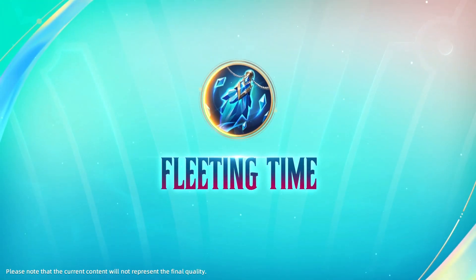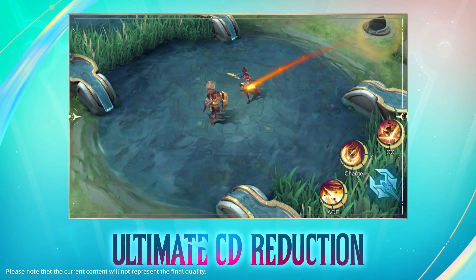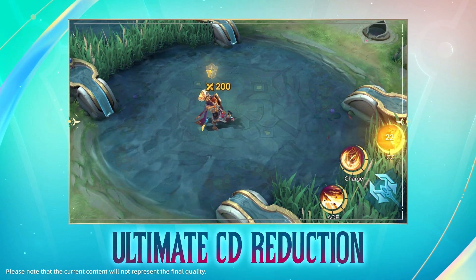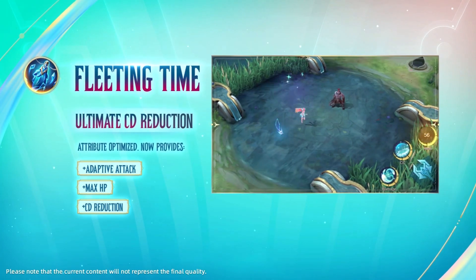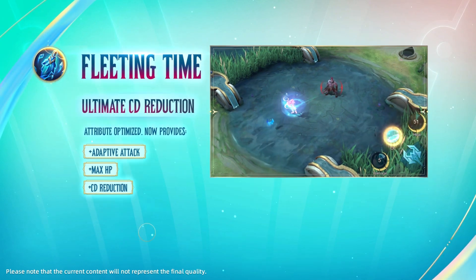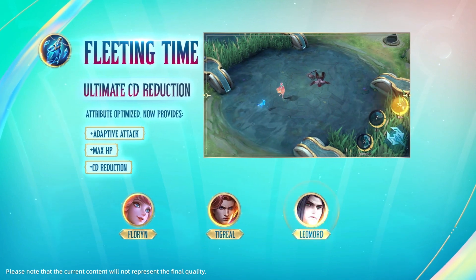The next equipment on our list is Fleeting Time. We have adjusted the attributes on Fleeting Time to fit all heroes that rely on cooldown reduction. Any hero with a long cooldown ultimate can put it to good use, whether they are magic or physical damage, such as Florid, Tigreal, and Leomord.